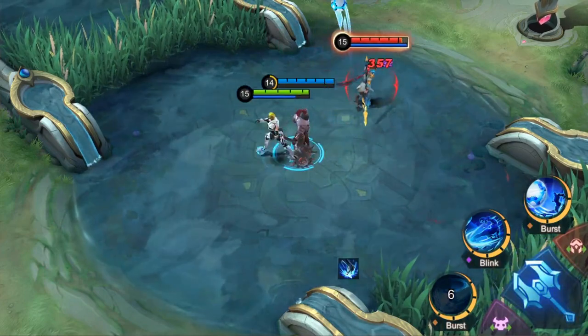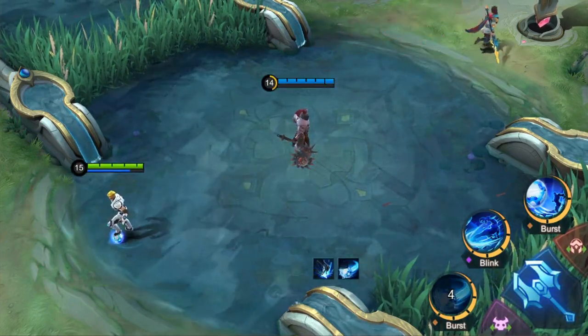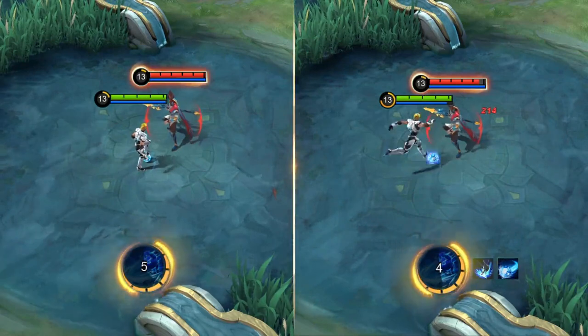Bruno and his teammates can collect the Powerball to reduce the cooldown of Flying Tackle and get it ready for another Powerball attack.